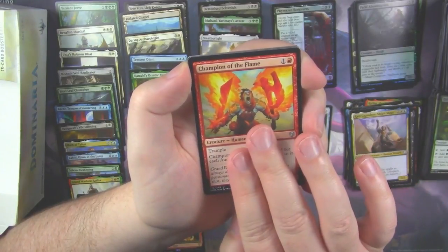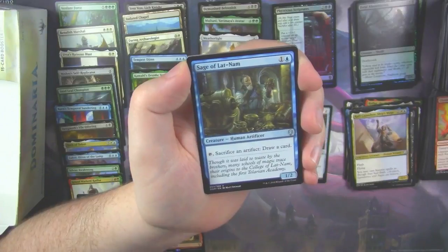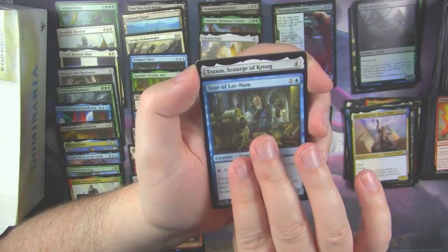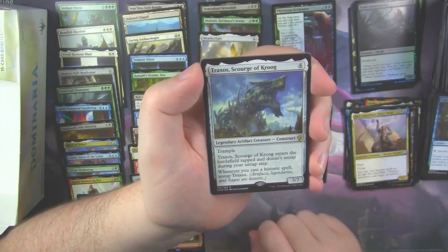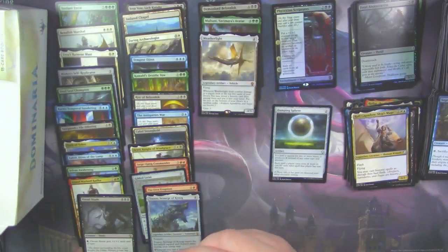It's very good in Limited for sure. Champion of the Flame. Three uncommons means we've got a Legendary Creature — and it's Traxos, Scourge of Kroog.